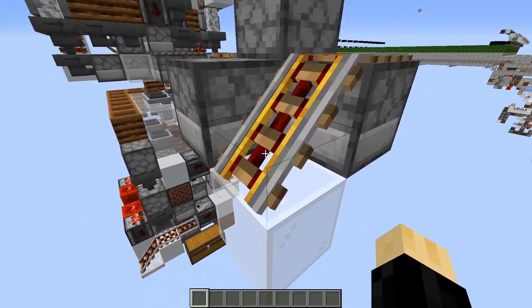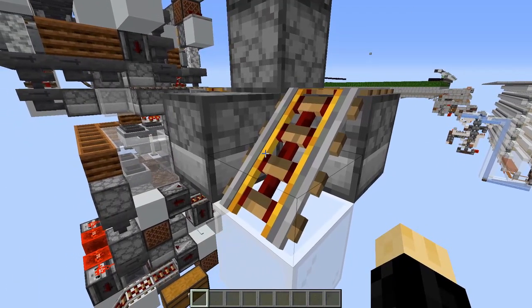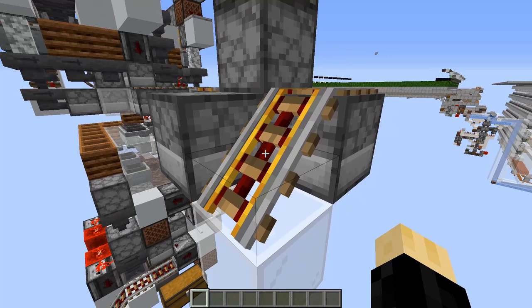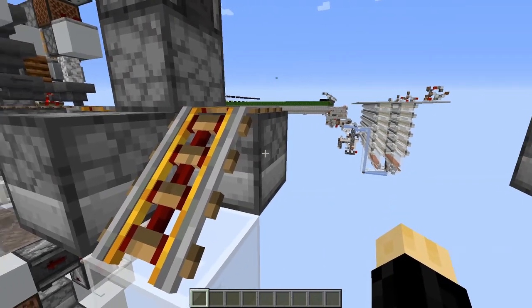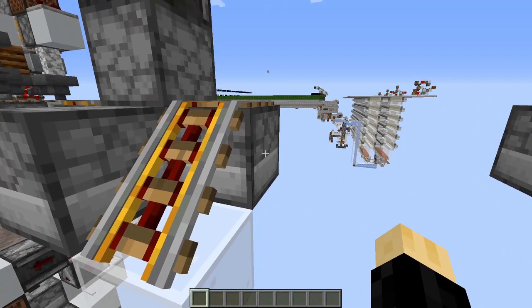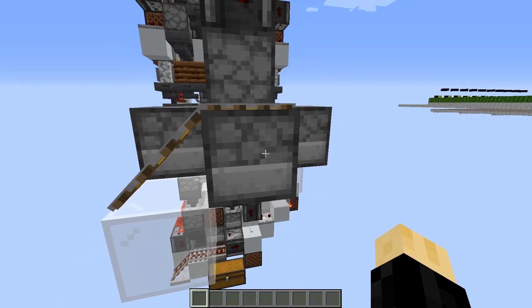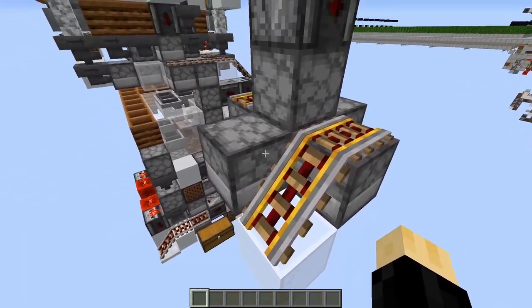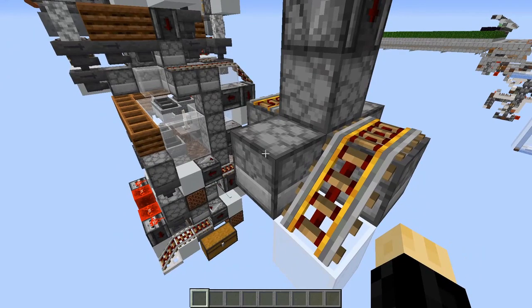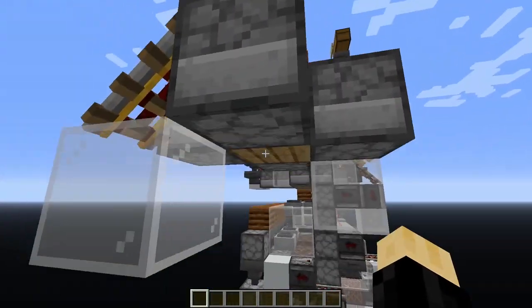So we've got this rail here that's adjacent to two droppers which are being powered by quasi-connectivity, so they get powered in the same phase. The game differentiates them based on the direction that they're facing. So once again, our negative X is preferred. But now, our negative Z is the next to fire. So I can quickly verify this.